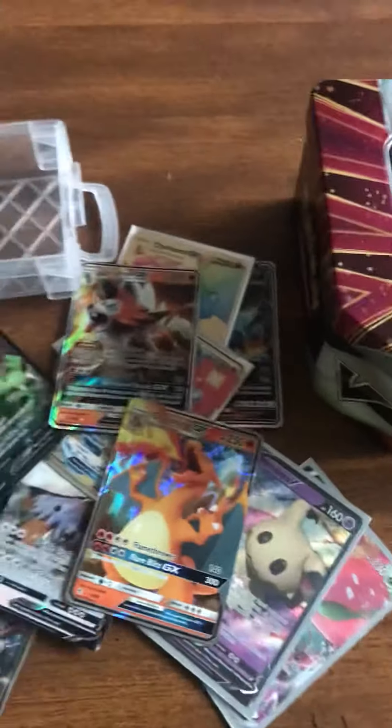Here's a Tyranitar — oh this is cool — it's a V. And here is Gyarados, it's an EX. I only have two EXs but I don't know where my other one went. And here is Lickilicky. So yeah, these are all my special ones — I like my special ones the best because they're worth more.